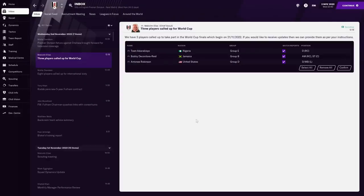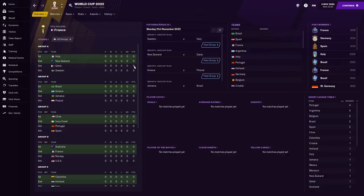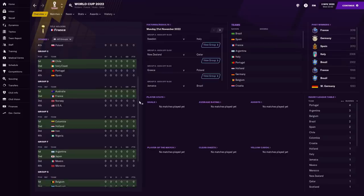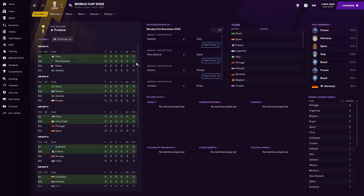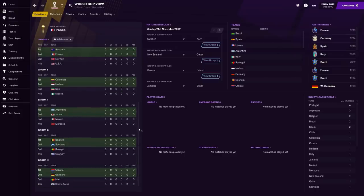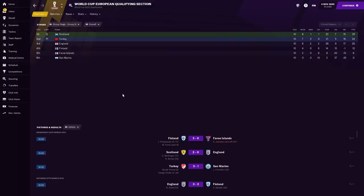Here are our three World Cup representatives: Tosin going with Nigeria in Group B, Bobby going with Jamaica in Group B, and Anthony going with America in Group D — after his injury. And you might notice there's one nation not in the groups. England failed to qualify for the World Cup — they're not going. Scotland topped the group to qualify with Turkey winning in the playoffs. How amazing is that? Absolutely crazy.